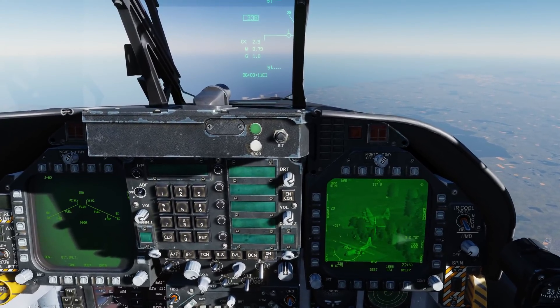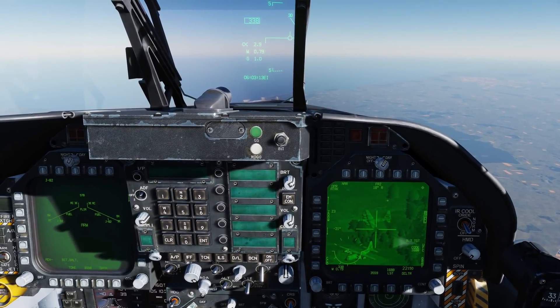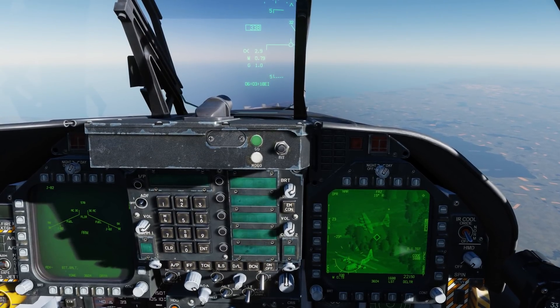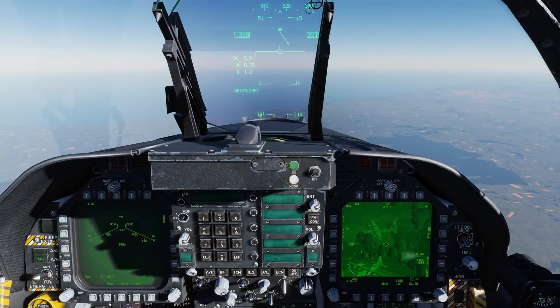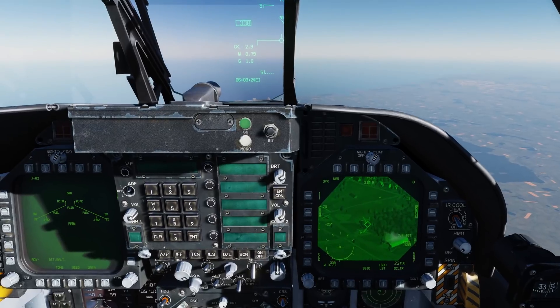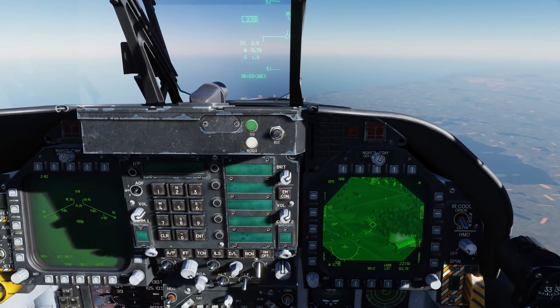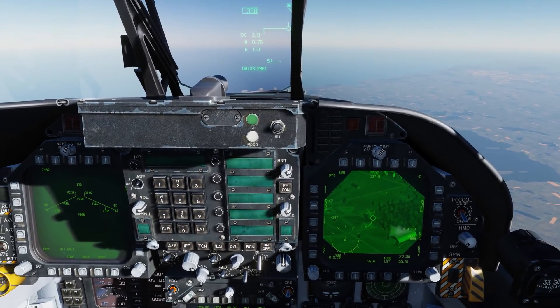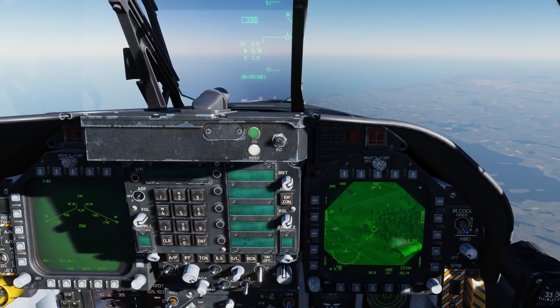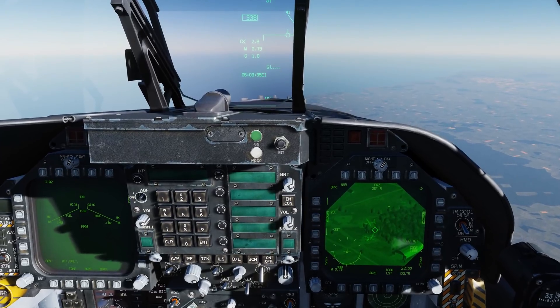If we go SCS right again, it goes into area track, then point track, and then regular designation. I hope this clears up a little bit about how to use the offset mode — it can be a really handy function when you're switching targets within a designated area for the targeting pod. Hope you enjoyed this video and I'll see you next time, thanks.